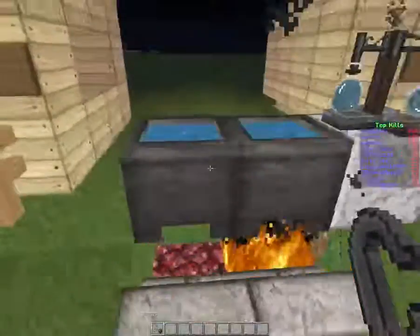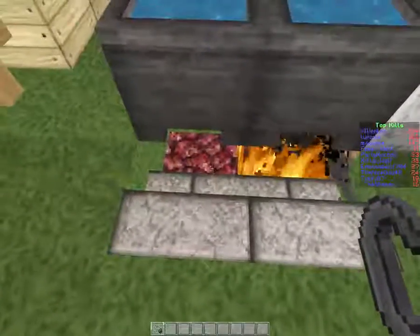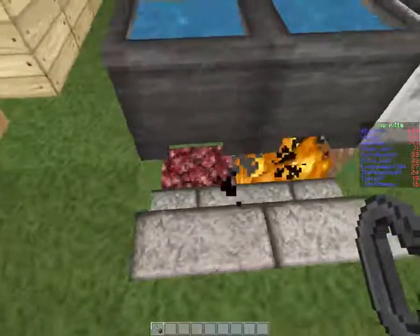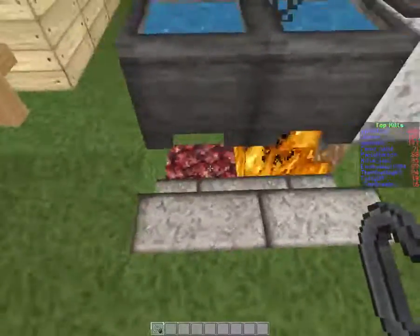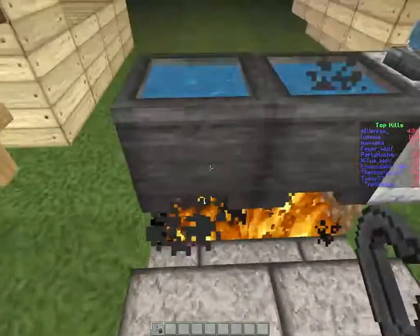The essential things you need is a cauldron and, very important, a netherstone with permanently burning fire. If you just put the cauldron there, it won't work — it just needs this netherstone and fire burning underneath it.